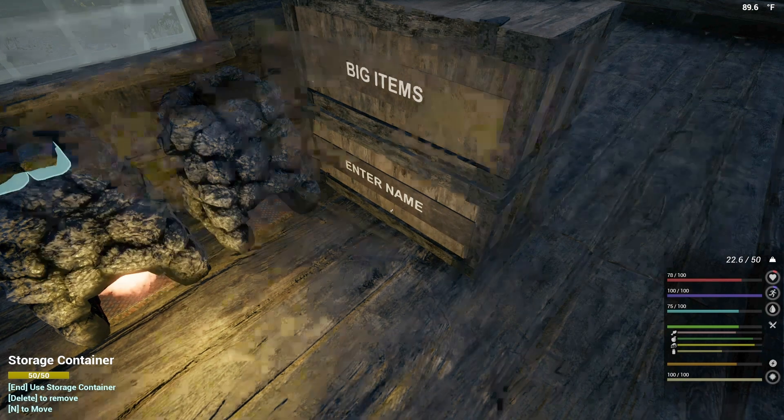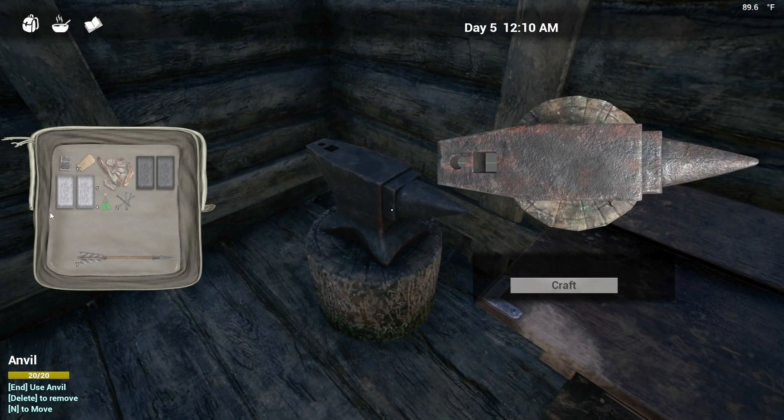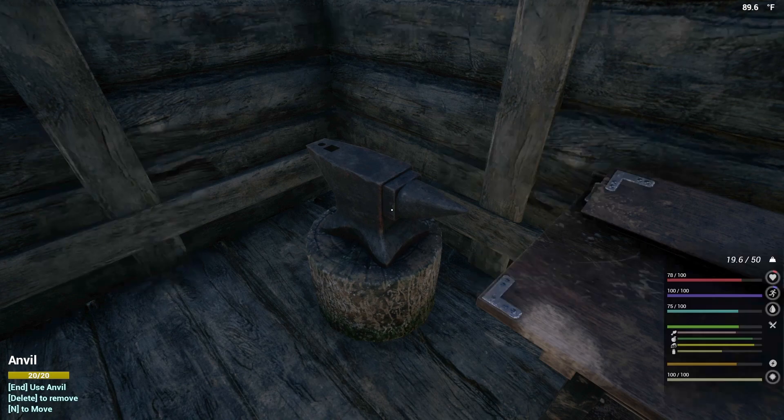I've got to get over here and make some nails. Let's craft — there we go. We've got 12 nails. Let's put this other one on here and let's craft it. Okay, 22 nails.